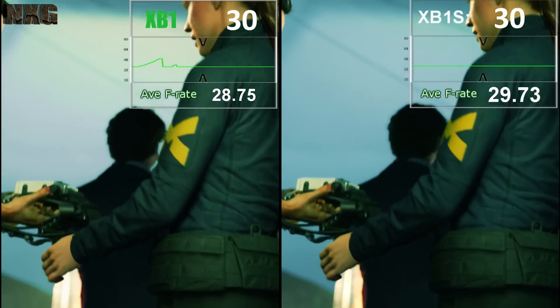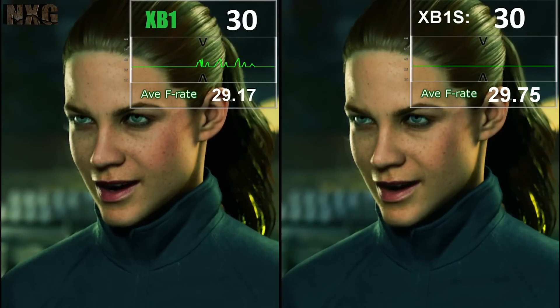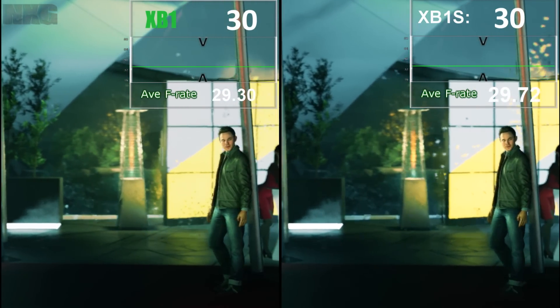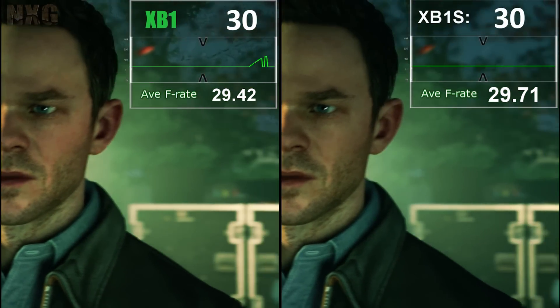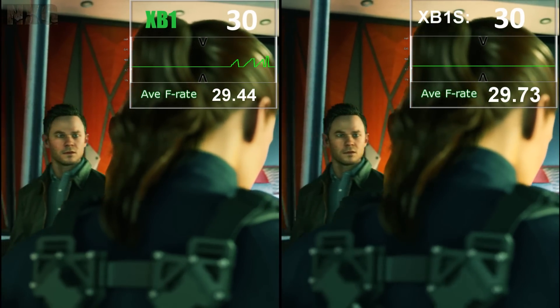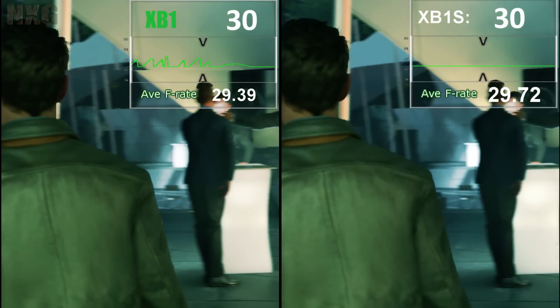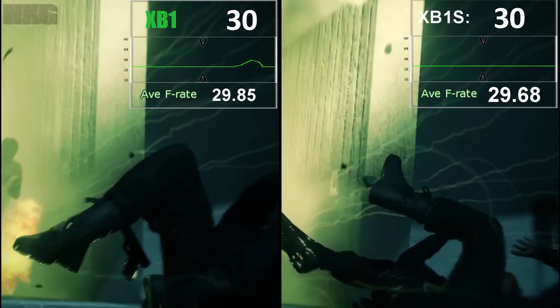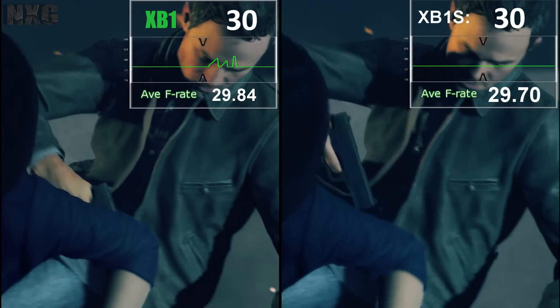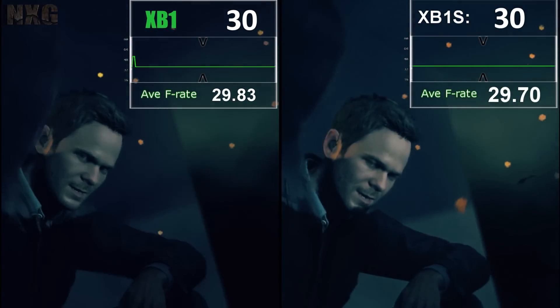In Remedy's time-shifting beauty, you can see already that the Xbox One S tears a lot less than the original Xbox One. It also dips a lot less frames throughout these real-time cinematics. Although tearing is not completely solved on the Xbox One S, it is greatly reduced, and not only this, but in action the same benefits also apply — less dips, less tearing.